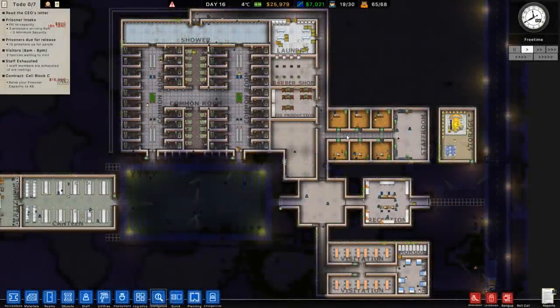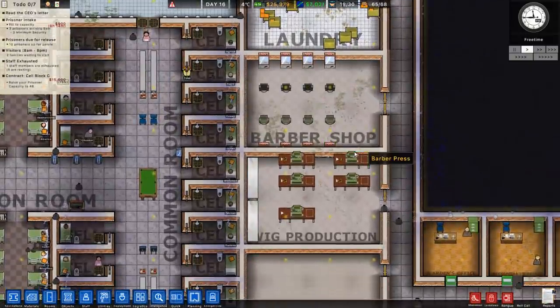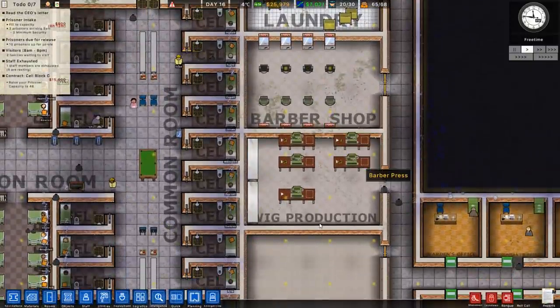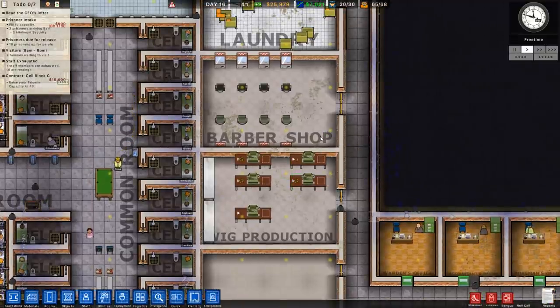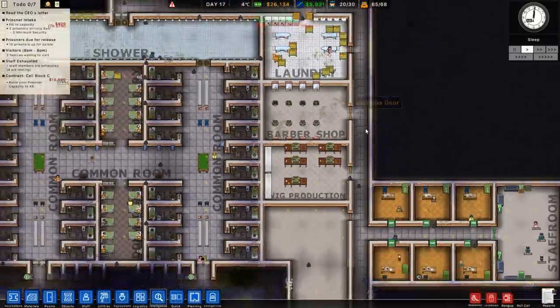Hey guys, my name is Ceniak and welcome back to another episode of Prison Architect. In the last episode we started to build and completed our barbershop area. We've got a barbershop and wig production. We trained our prisoners to become barbers so they can cut each other's hair — when they cut their hair, the strands get taken to the wig production area, turned into wigs and sold. It's a way for prisoners to make money, satisfy recreational needs, and for the prison to earn money. We've got 26,000 in the bank now.